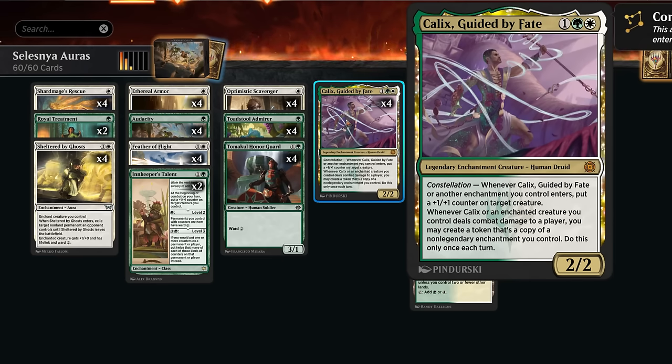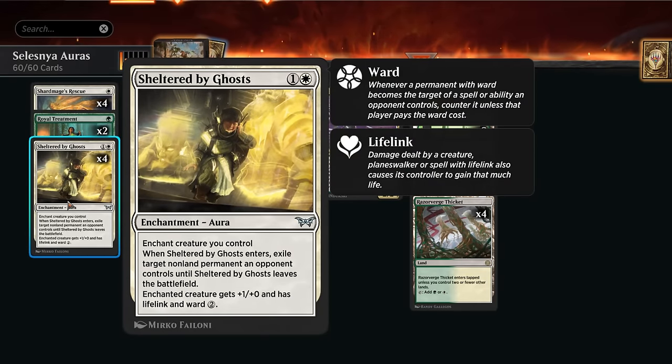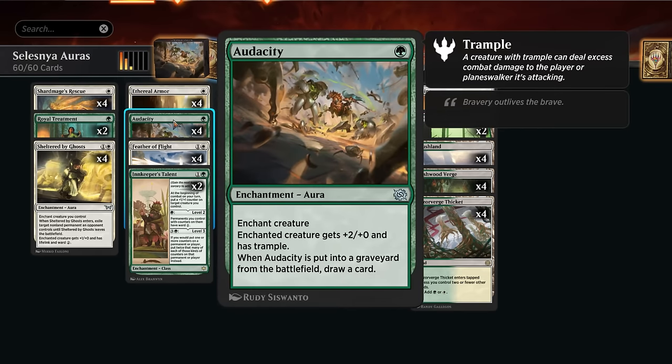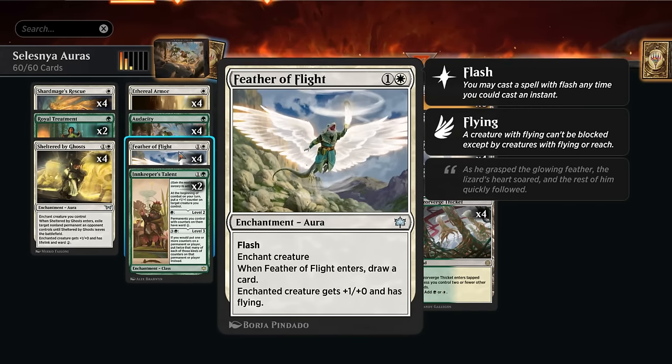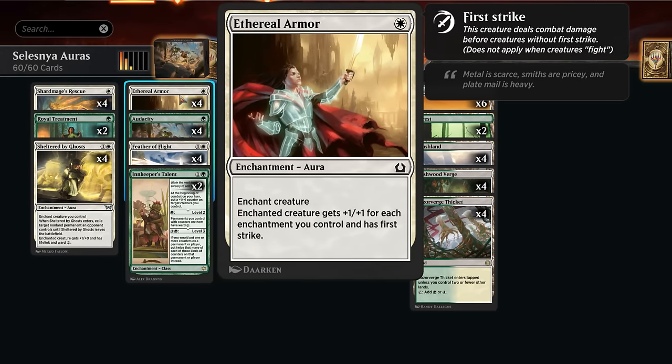Especially in the case of Sheltered by Ghosts, that's going to be backbreaking as we get to copy Sheltered by Ghosts and completely decimate the opponent's board while building up more and more protection. We can give our creatures evasion through our many auras such as Audacity, giving 2 extra power and trample. If Audacity is put into our graveyard we also get to draw a card. Then Feather of Flight giving 1 extra power and flying, also draws a card when it enters. And then Ethereal Armor — another payoff for the aura deck — giving +1/+1 for each enchantment we control as well as first strike.